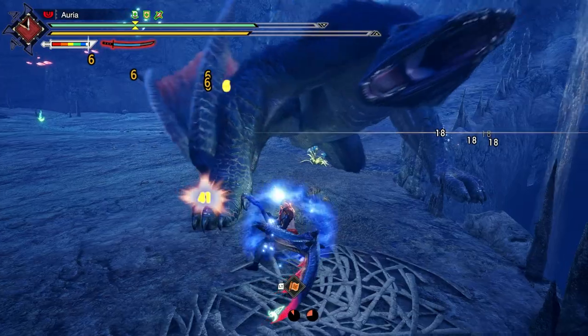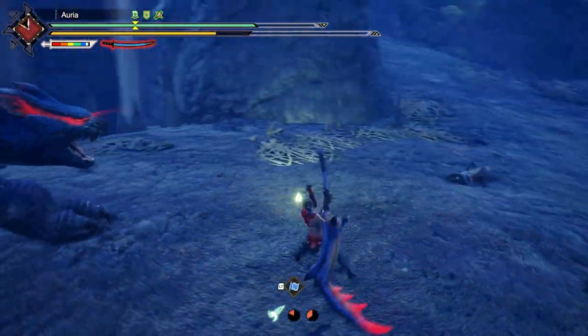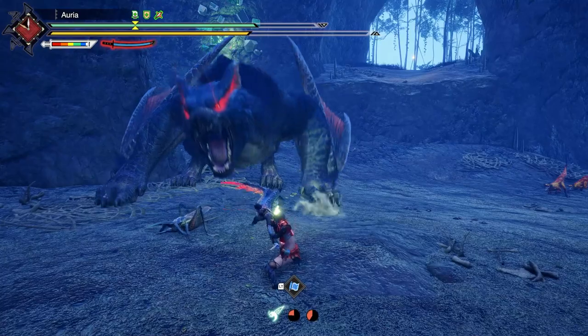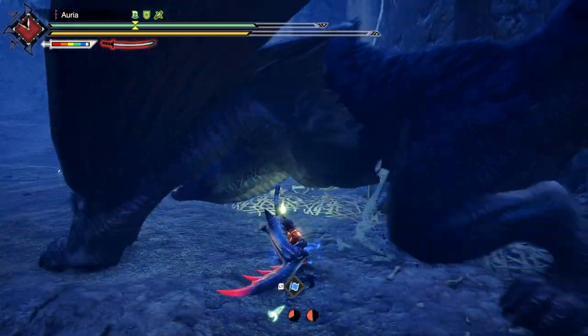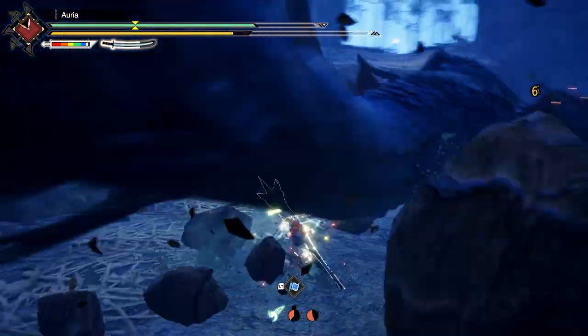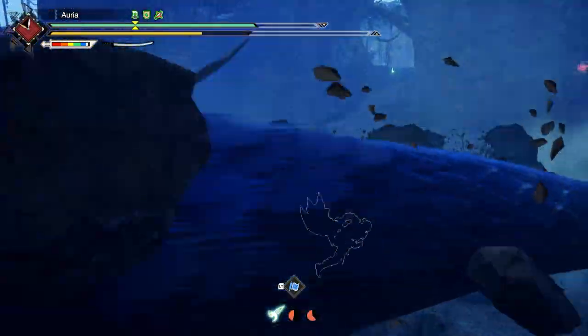In today's video, we're going to be showcasing Evade Extender and how it interacts with the Long Sword. I'm going to test out everything with the Long Sword — all of the attacks — to see if anything is affected by Evade Extender, but we're mainly going to be looking at Sacred Sheath combo. So let's get right into it.